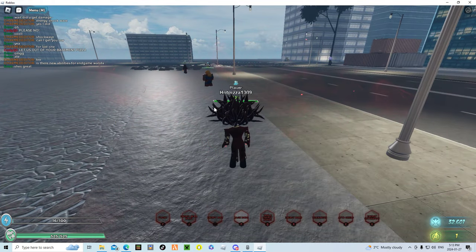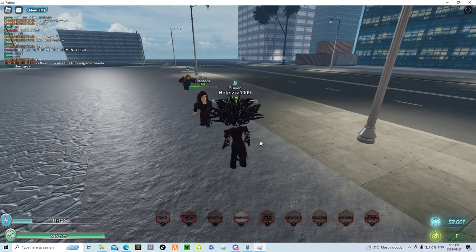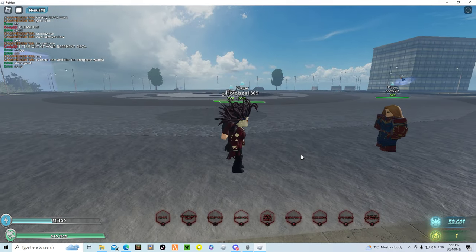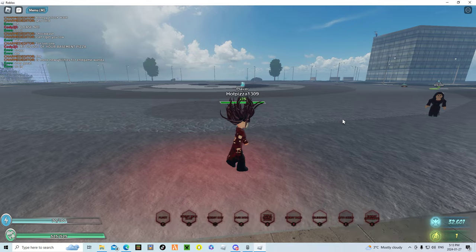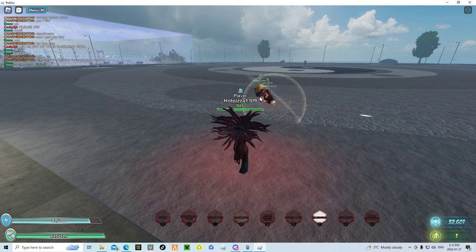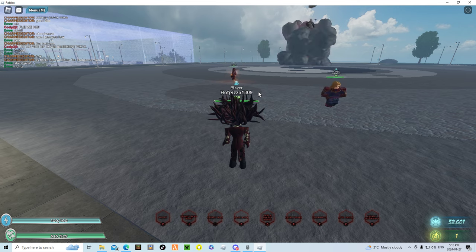Her next ability is Telekinesis. It basically flings the target — you can't really hold them in the air unfortunately, it kind of just picks them up and flings them. You can do it to three people at the same time.